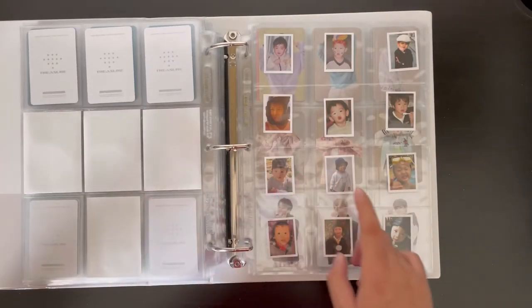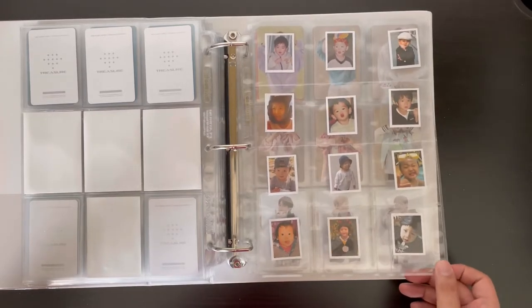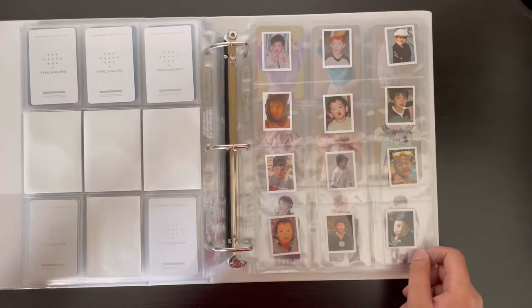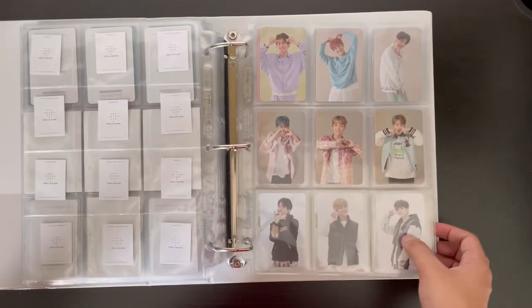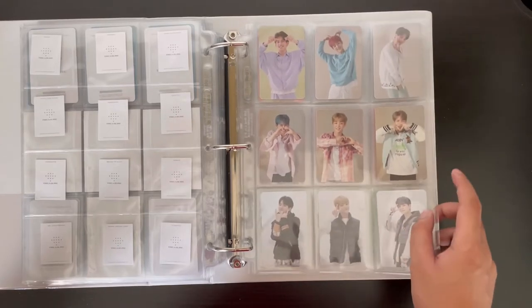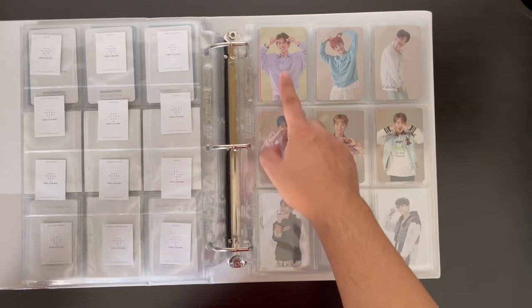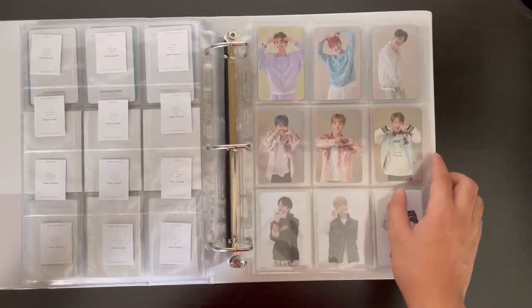I have the baby photo complete for OT12, which is really nice — I think that page is so cute. The last part of this binder is the first press cards for Chapters 1, 2, and 3, arranged by member age order with slots for each chapter.